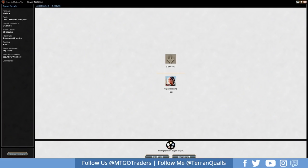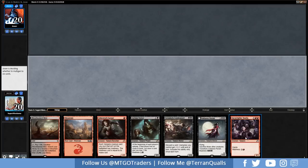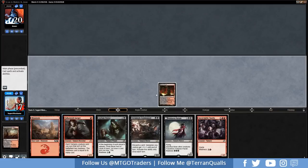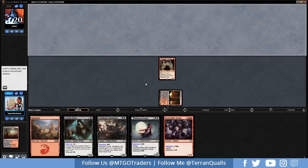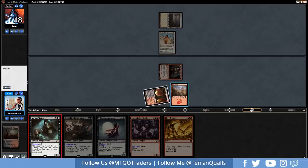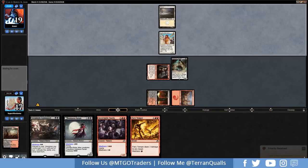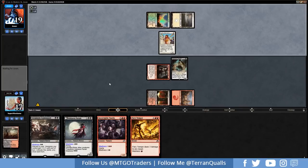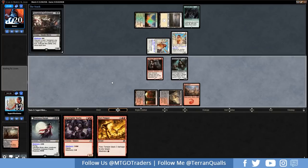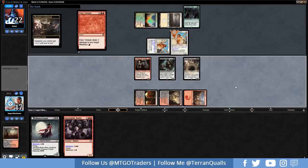Most of the time in Modern you're really having to struggle for that land drop — most Modern decks have 20 to 22 lands, so you sometimes struggle to find a land. Going to go for a Blood Crypt, pay the two life, and go for a Gorger. Opting for the Blood Crypt because of the Pariah in our hand. Maybe a weird Soul Sisters deck. Asylum Visitor for us. Opponent gains one life going up to 29. Half Fiery Temper for the Attendant here. Let's go Dragon Skull Summit into a Stormkirk Condemned.